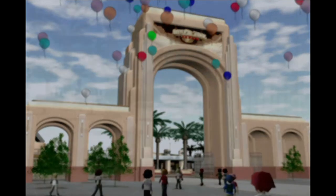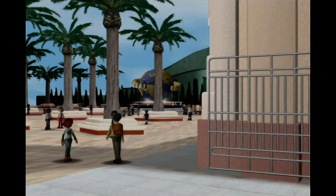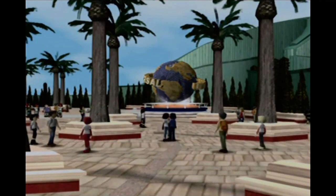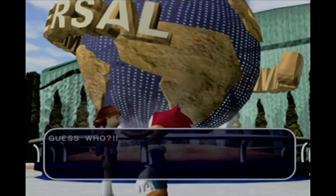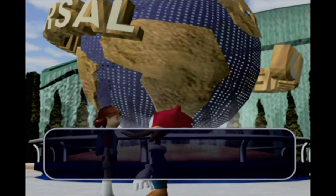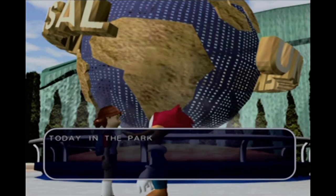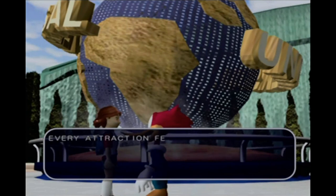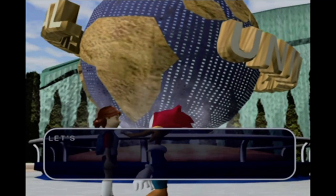The game begins with an unskippable intro. You can see my character very excitedly running towards the big Universal globe at the entrance to all the theme parks, with some generic jazzy music in the background. Eventually the character runs up to meet Woody Woodpecker, and you get the introductory blurb about what you've got to do. Woody Woodpecker is your guide. Today we're having a stamp collecting contest — that's what I go to theme parks for. Every attraction features special games; if you win a game you get a stamp.